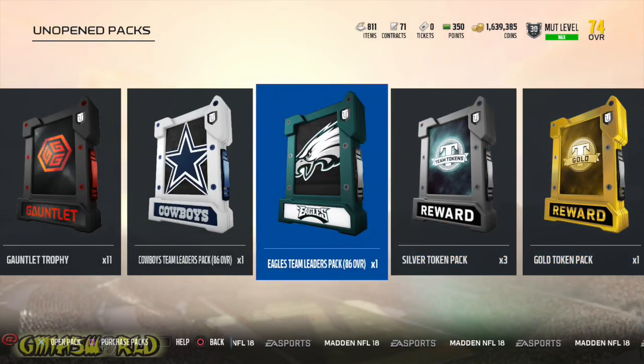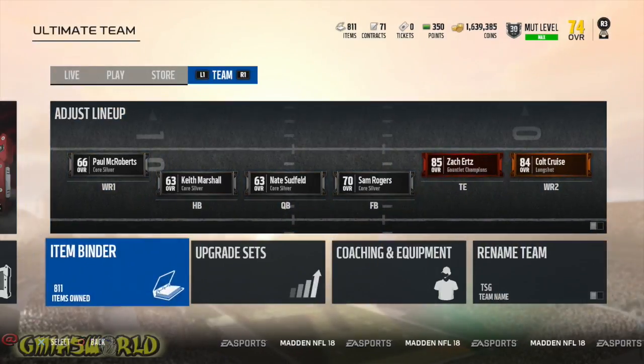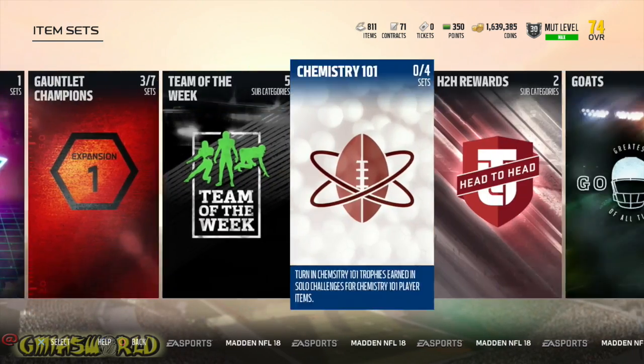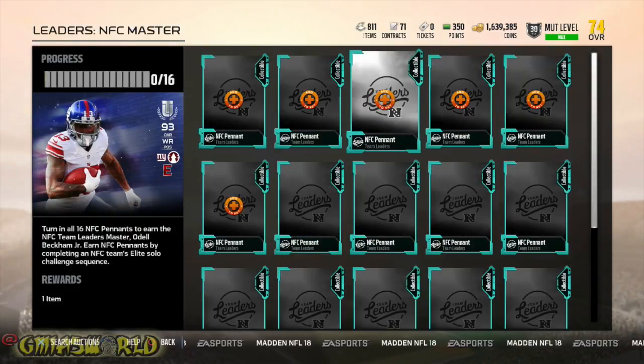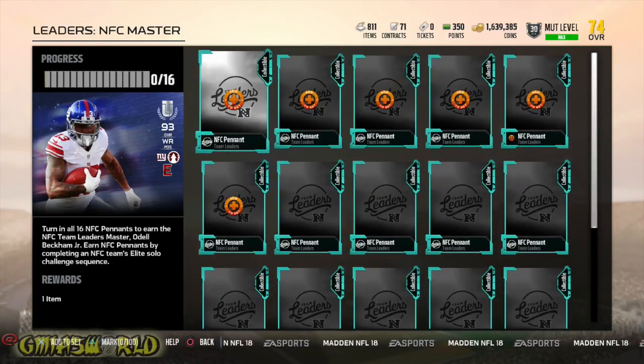The pennants are inside these packs to help you get the OBJ, and you have to get them if you're trying to unlock OBJ. When you're done with everything and ready to do it, that's when you unlock OBJ and start pulling out the pennants. Until then, don't worry about it. Until next time, one love.